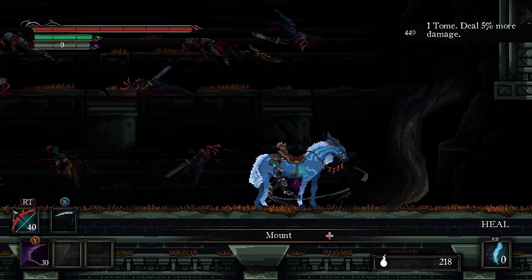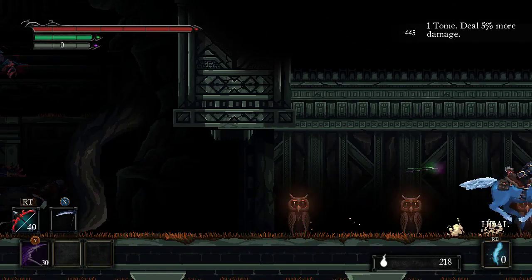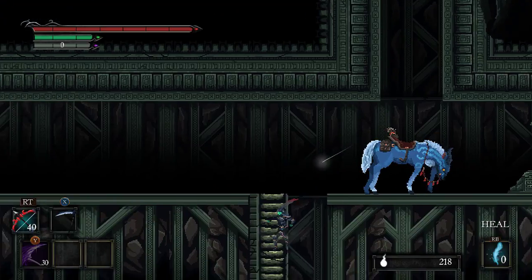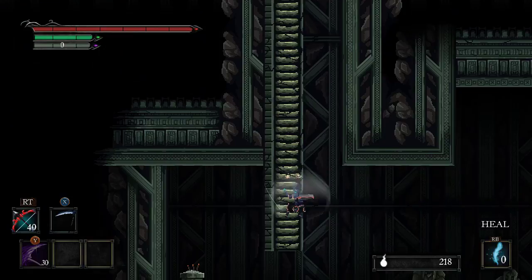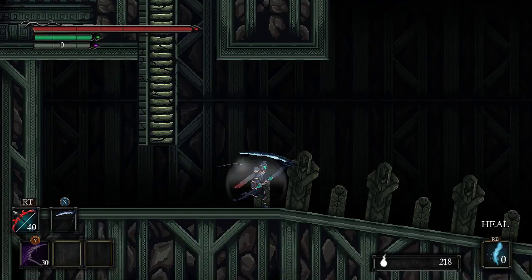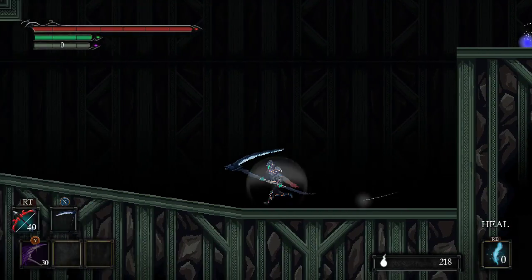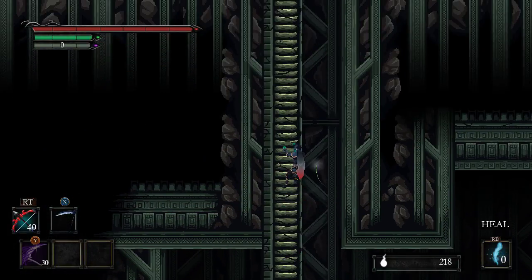I guess I missed one of his journals though. One tome — 1% more damage. I'm not going to break all of them, I think that would be a little over the top. The animation of the horse freaking out — did you guys feel that? It felt like the screen was shaking so I was worried. They shatter like they're made of wood but they look like they're stone. Cannot jump up there, but a lot of items — maybe I get a double jump later, or a jump-off-walls ability.